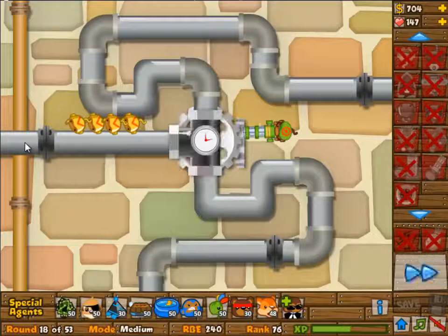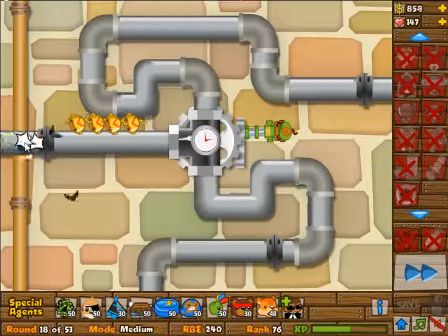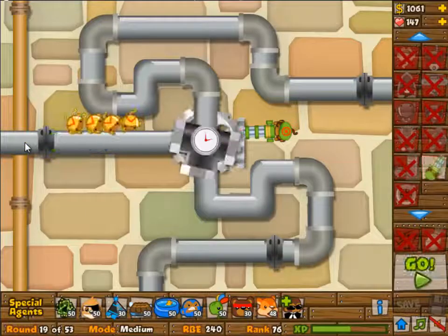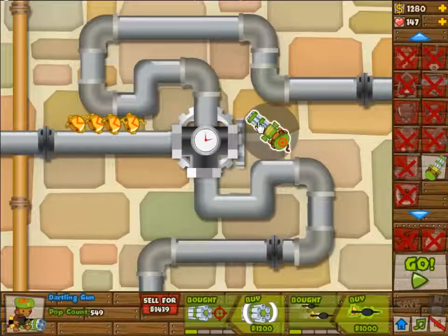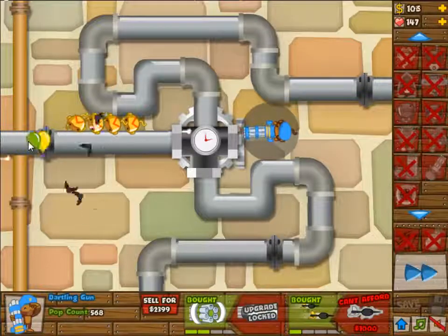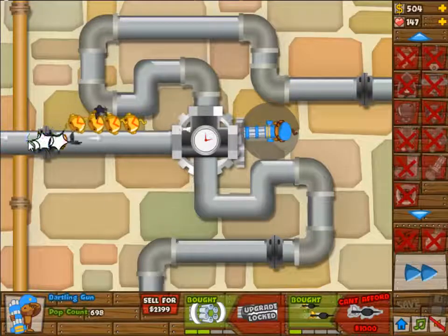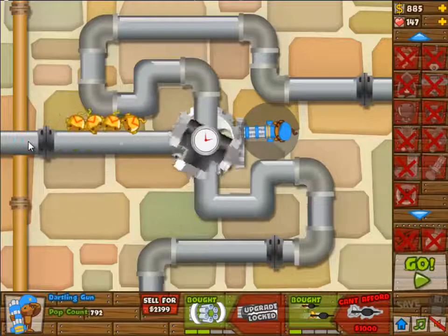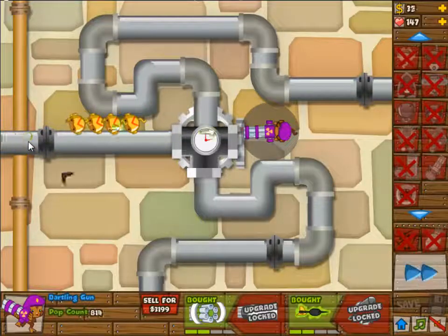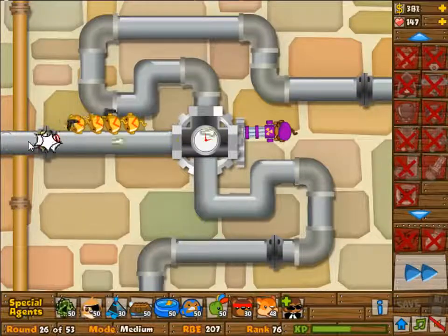Not everyone has all the buildings. I of course have all the buildings, and I also have 50 of the special agents — well, I still need to buy a few. I kind of have to spend my money on something, so might as well stack up on special agents. But the problem is I can never use them, because if I get pro special agents, people would not be able to follow my playthroughs anymore.